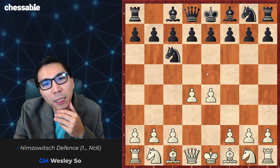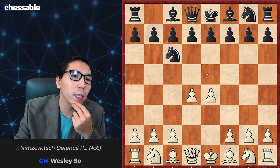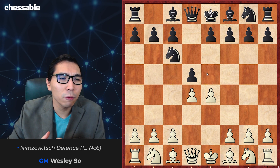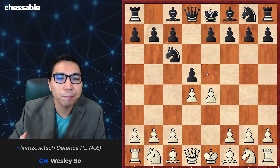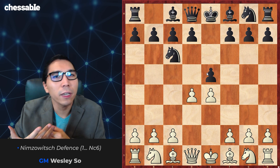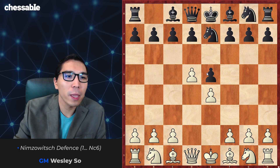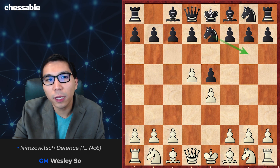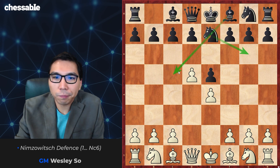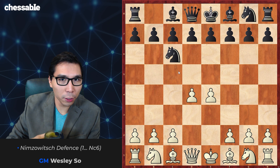After my recommendation d4, black has basically two replies. He can answer with d5, playing like in Scandinavian waters — this is his main reply and we'll take a look at that in a bit. The other main reply is to play e5, with the idea to reroute the knight after d5, Nc7, and to develop the dark-square bishop on c5. But before that we'll take a look at other possible black alternatives on the second move.